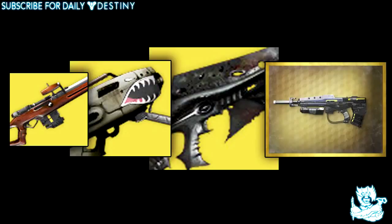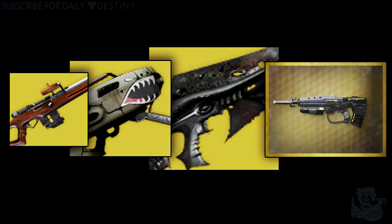Tell me down below what your favorite exotic weapon is. Mine was the Vex Mythoclast until they nerfed it — now my favorite is definitely The Last Word hand cannon. This weapon is so beast, I absolutely love it and it wrecks people in PvP especially for a hand cannon. Let me know how many of these exotics you have — I actually have eleven of them so I'm only missing a few. Drop a like on the video, and if you're new to the channel and enjoy daily Destiny content, make sure you subscribe. Thanks for watching, peace out!